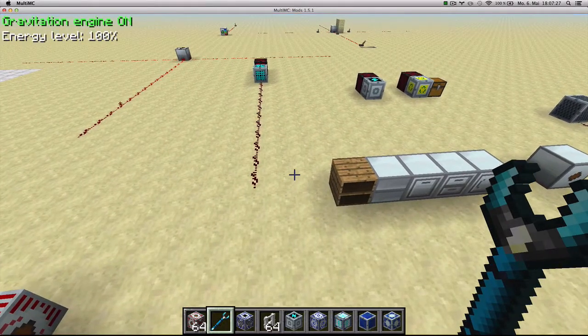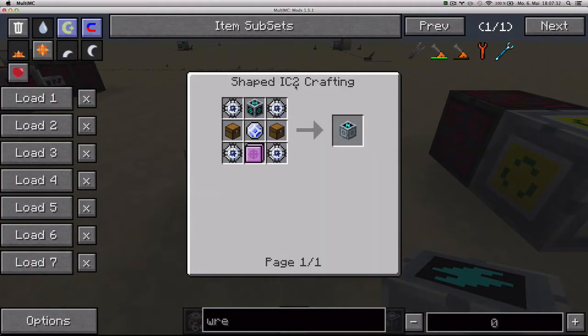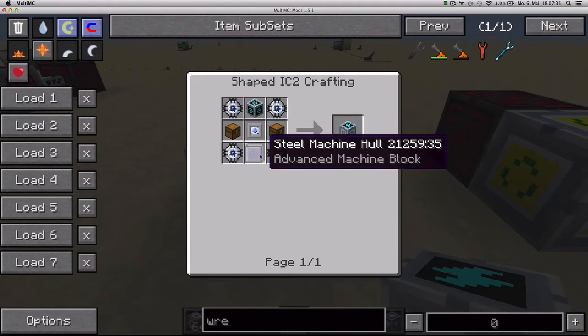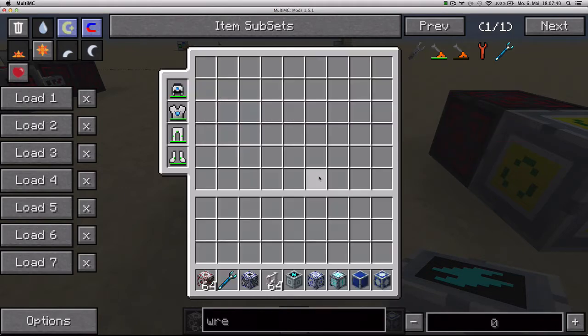Next up we've got the Chargiumat. The Chargiumat is a charging block which you craft with four energy flow circuits, two chests, one advanced machine block, one lapotronic energy orb and one GregTech computer cube.